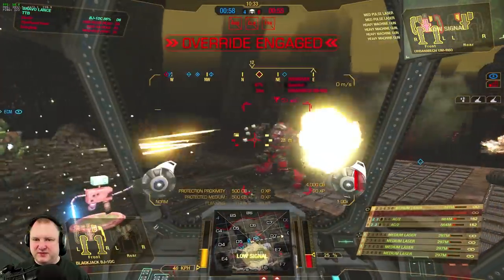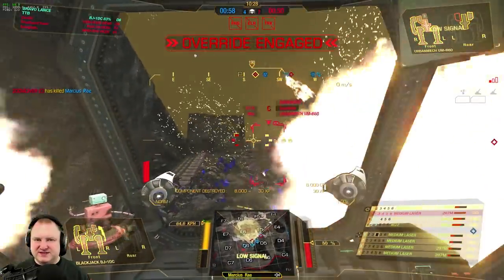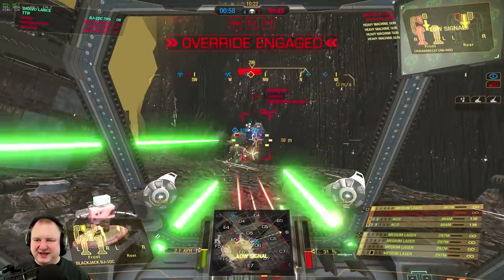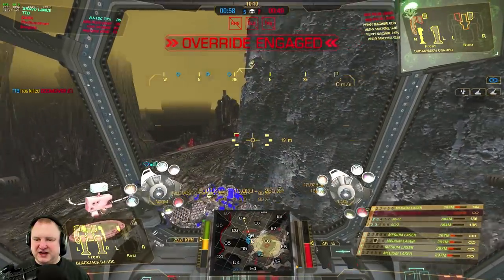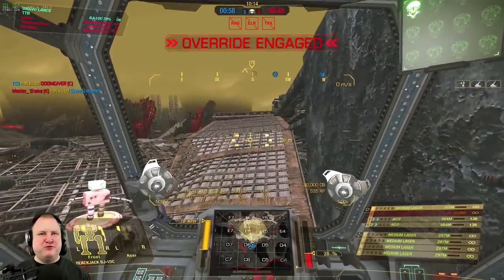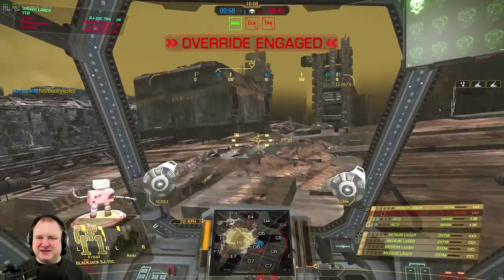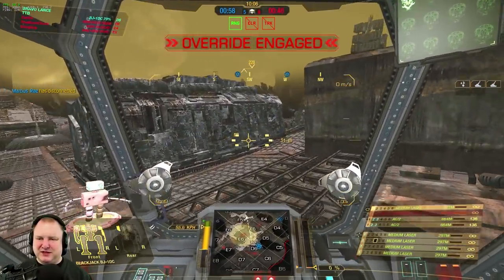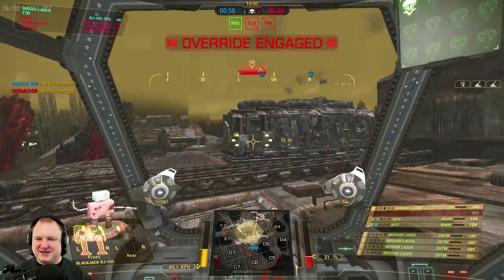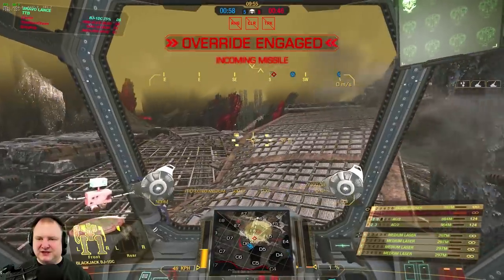Charlie's side torso should pop any second — one more hit — okay, we took away the side torso which means his lasers are gone; he just has some heavy machine guns now. There's also a Commander running around with stealth. There we go — we killed the Doomgiver! Poetic justice. But the enemy team is leading by three kills now, and we've got a Mistle jumping at us. I see your dakka and I raise you six medium lasers.